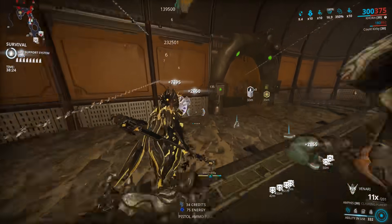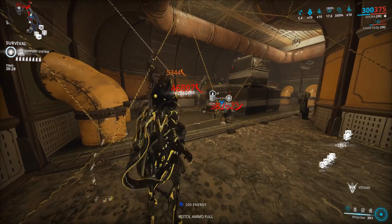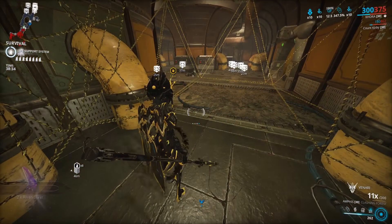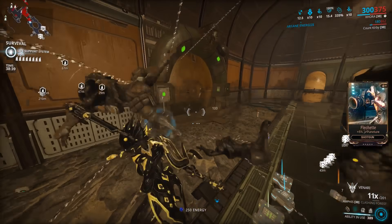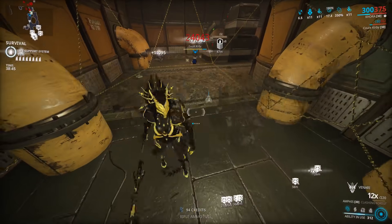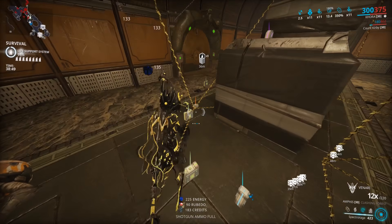I don't think everyone in the game should be doing this, because this is very tedious - it gives you a headache. It's honestly going to be a lot of time. You're basically stuck at your cat's mercy, because this entire farm is dependent on the Smeeta Affinity Doubling Buff. It's also going to be so annoying that you're probably going to unequip the Fetch or Vacuum mod on your companion.